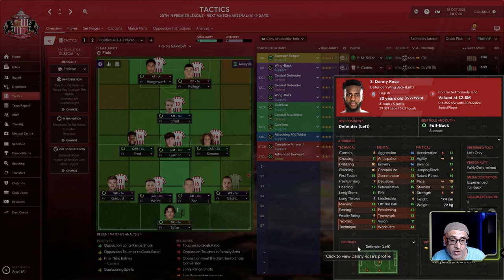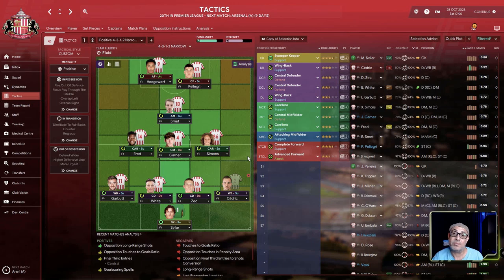Danny Rose is 33 years old — when I picked up the save he was out for six weeks, so I never had a chance to see how he'd play. It just reinforces the point: you need more than two left backs, you need three. You definitely could play a 4-1-2-3 without a shadow of a doubt, but right now I'm thinking you need to steer your ship away from the rocks — get to some safe water first, steady the ship before you run aground.